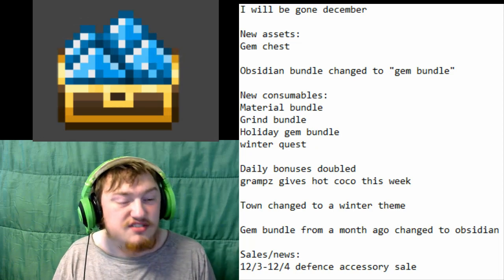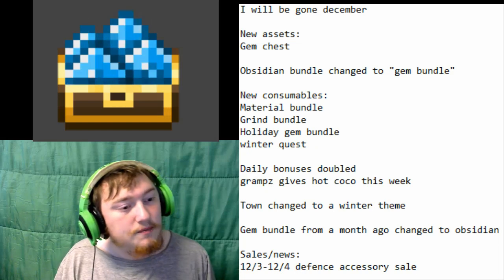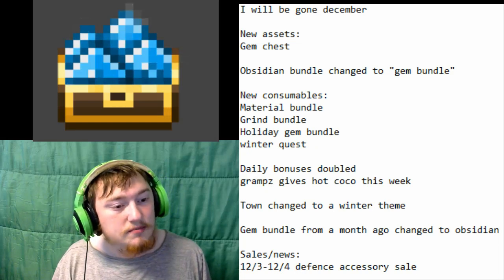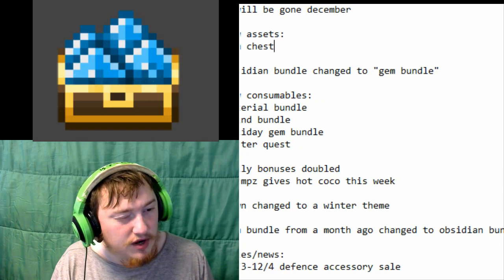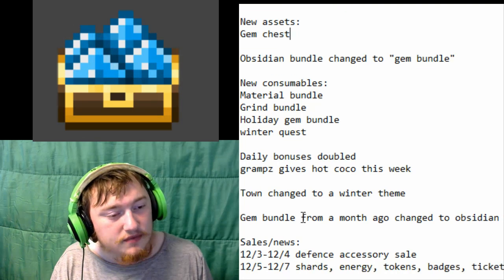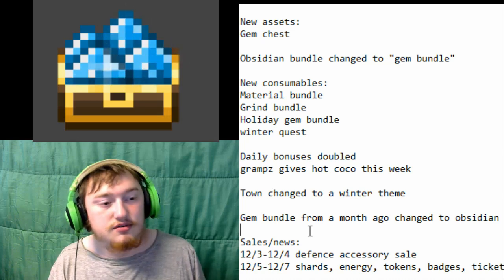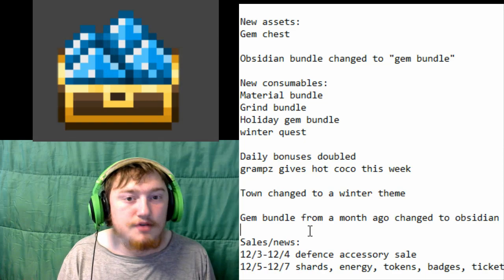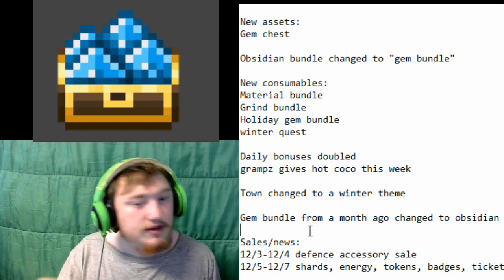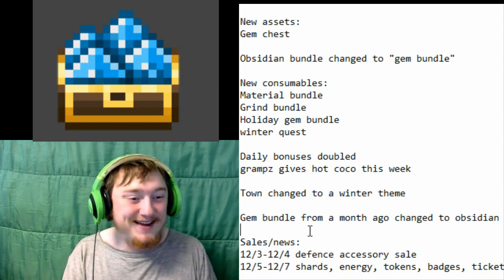Going into technical changes, there weren't a lot of technical changes this week. The only one was that the Gem Bundle from a month ago changed to Obsidian Bundle — and vice versa. The Gem Bundle was changed to the Obsidian Bundle, so we can confirm the Obsidian Bundle from last time was the Gem Bundle. In addition, people were telling me the Obsidian Orb last week was just the Gem Orb. That's just clarification for you guys this week.